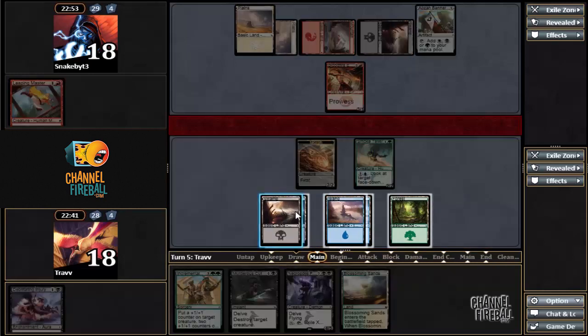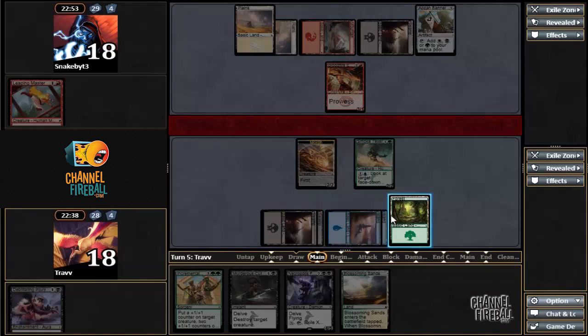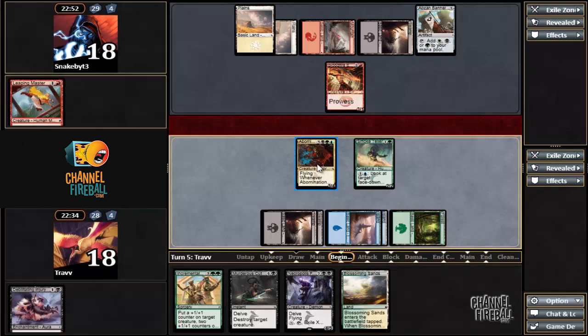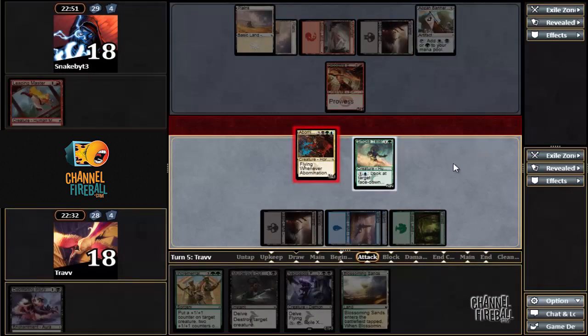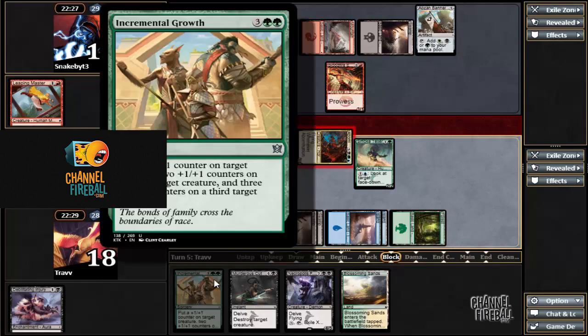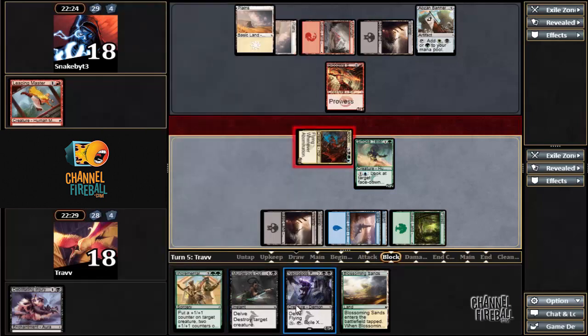I don't want to use Murderous Cut yet — I want to do this. We have initiative at this point, so I'm actually not going to trade the Smoketeller since we have this Incremental Growth. I don't think there's anything the opponent can have that can kill this right now. Getting one hidden is great. There's a good chance we discard the Incremental Growth though, since we only have two creatures.